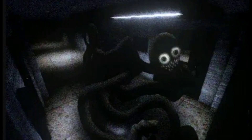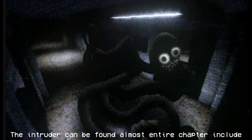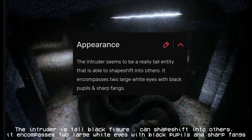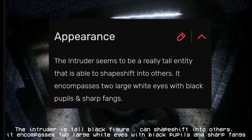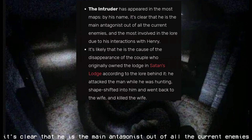The Intruder is the main antagonist and main character. It can be found in almost every chapter, including the house, the mall, the mineshaft, the psychiatric hospital, Satan's Lodge, the end or secret chapter, and VHS tapes 1 through 3. The Intruder is a tall black figure that can shapeshift into others. It has two large white eyes with black pupils and sharp fangs, and appears in most chapters by name. It is clearly the main antagonist out of all current enemies.